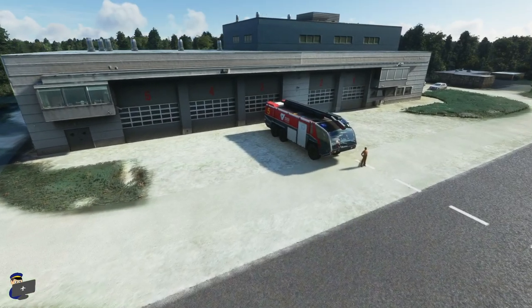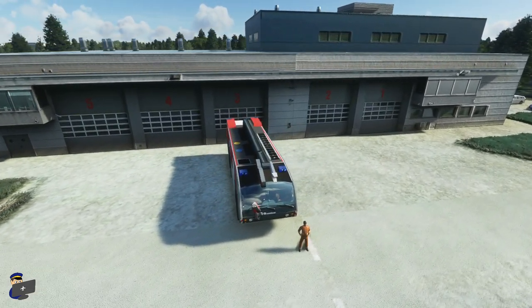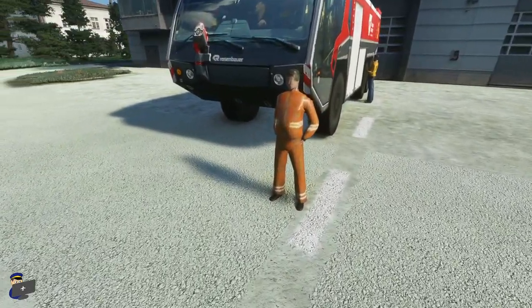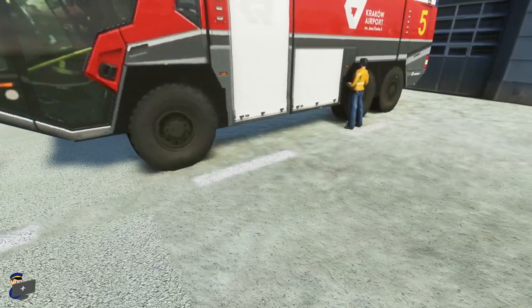Just next door to the military tower we have the fire station, complete with a fire engine parked out the front and a firefighter mannequin. I say mannequin because he's got a slightly scary face, so I don't think he's an actual person - I think he's sort of like a scarecrow of some sort. But anyway, as you're taxiing along you're going to enjoy seeing someone there.